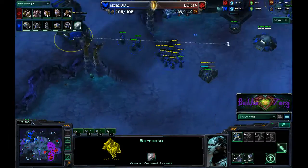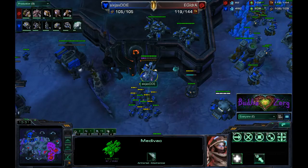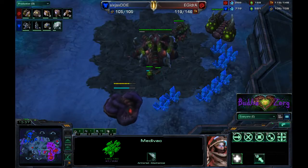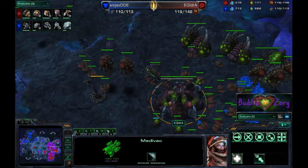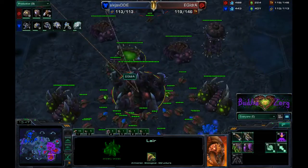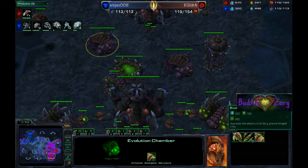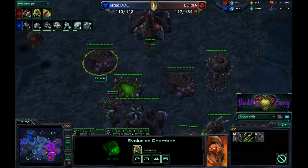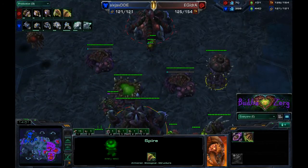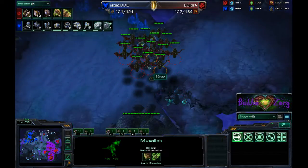These mutalisks harassing the barracks — not doing much damage but forcing a stim. With only one Medivac here, it will drain its entire energy and render it completely useless in the following battles. Nice harass by IDra. He is still on lair tech, sticking with the double evo chamber but not doing anything yet — just now starting melee level 1 and carapace level 1. He did get flyer attack level 1 earlier.